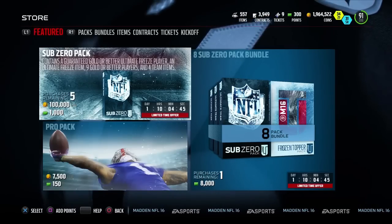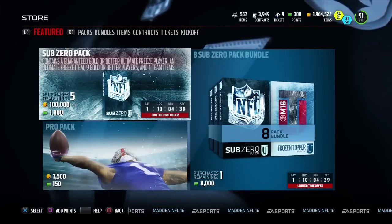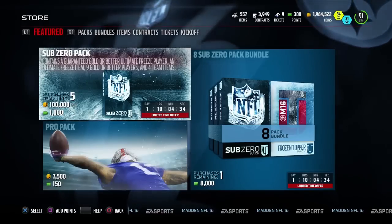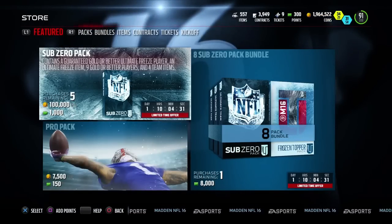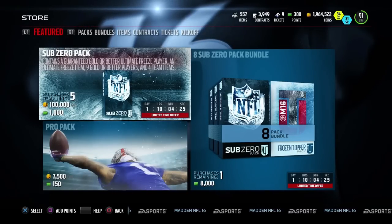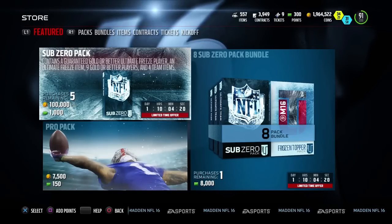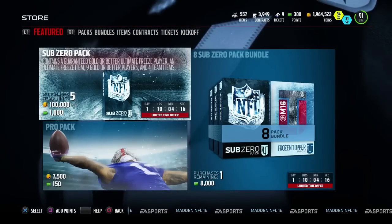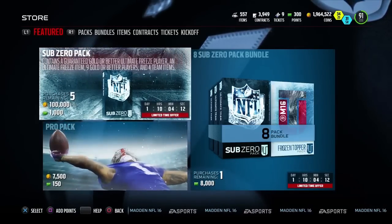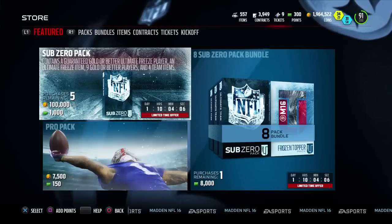You also get nine gold or better players, which again almost guaranteed are going to be all golds. In your average pack there might be an occasional elite, or something like a Sebastian Vollmer from the base set — nothing really spectacular. Then you get four team items as usual, and an Ultimate Freeze item which is probably not going to be anything of much value. So the likelihood that you're actually going to make a profit on these is extremely low.